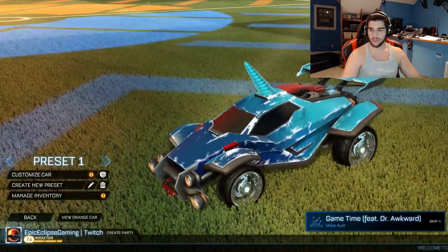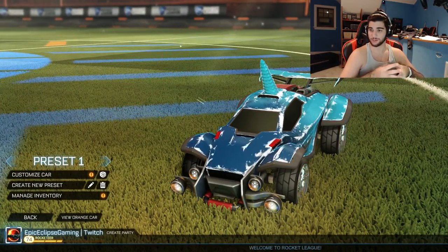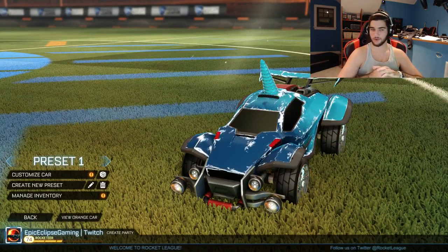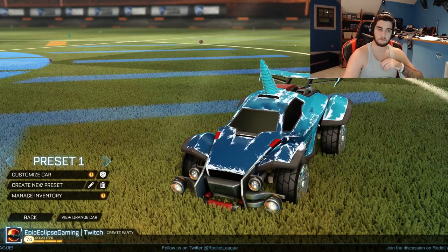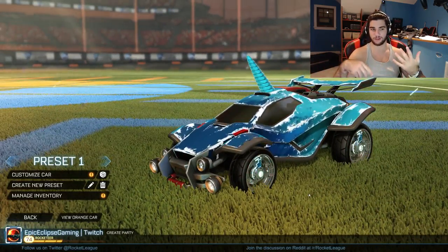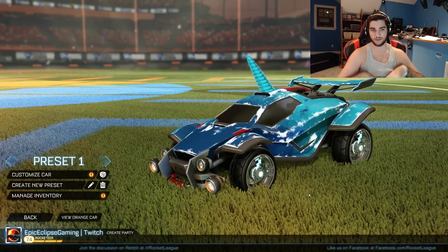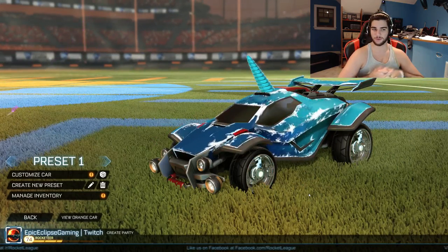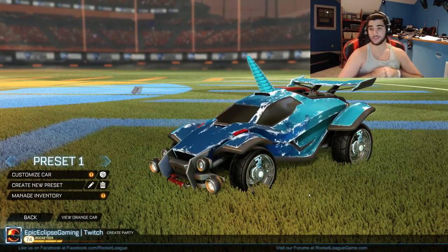Alright guys, that was 15 crates and I think it went really well. We got the import Octane which is of course really amazing. Besides that, we got the other wheels and ended up getting the FSL wheels — so we got an exotic and two imports, not bad at all. I'll probably be doing another Champion Crate 4 unboxing in about a week when the prices go down — something around 50 of them with a little giveaway. Hope you guys enjoyed the crate opening, I'll see you in the next one!